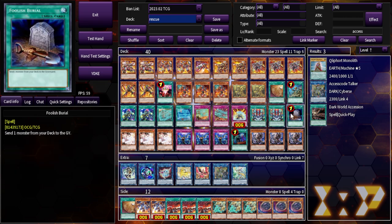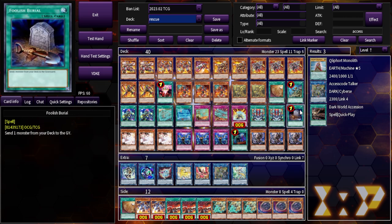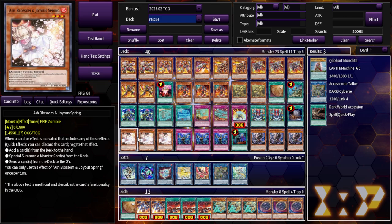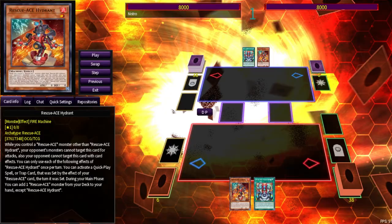Once the Duelist Nexus support comes out we can cut Turbulence to one, but as the deck is right now, I think you need at least two since you want to see this card. We play Foolish Burial because if you get Foolish Burial plus Air Lifter, you can revive Turbulence with Rescue. We have about 10 non-engine slots — Ash and Prank — plus Lord of Heavenly Prison, because we're setting four spells and traps from grave and don't want to be vulnerable to Feather Duster or back row removal.